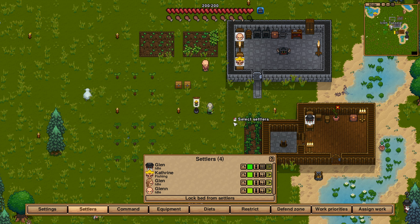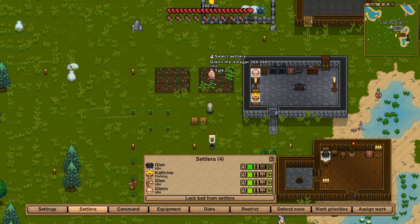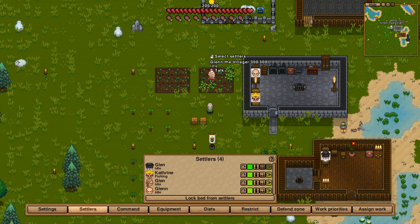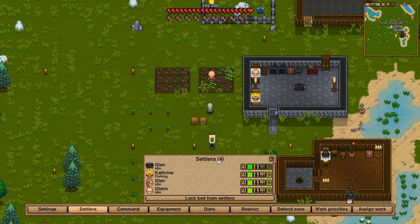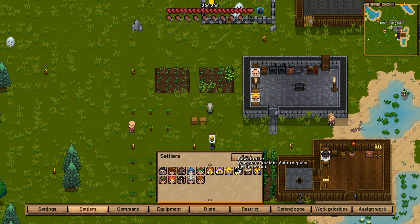Before I get into all the technical details about controls, I want to talk about what kind of differences there are. Every settler, colonist, villager, whatever you want to call them, has a descriptor in their name — Glenn the villager, Cody the guard, and so on. This is their classification about their skills. If you want to know what kind of different villagers there are, there is a question mark which allows you to check what is in the game. Every one of these guys is found somewhere and sometimes they have different prerequisites. For example, the pawnbroker will only join you after a certain quest has been fulfilled.